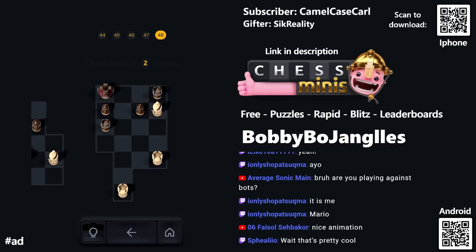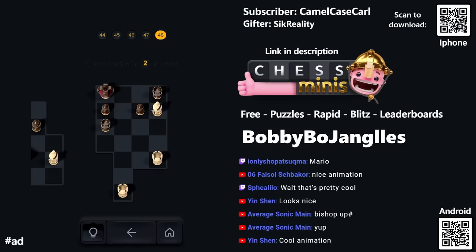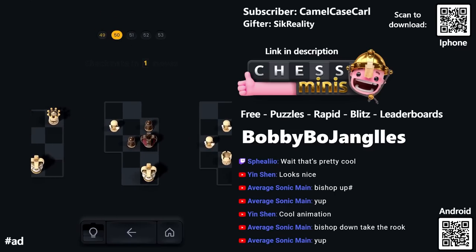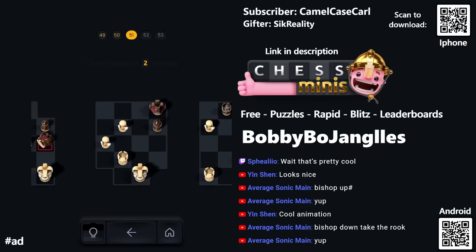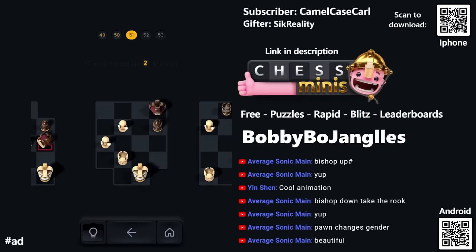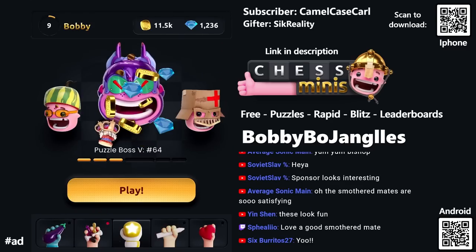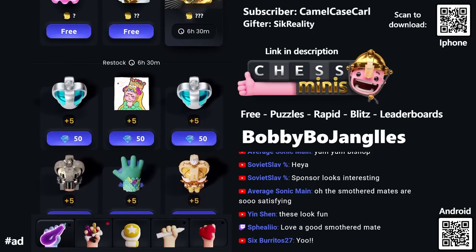Let's do a few puzzles so you guys get the idea. Checkmate in two here — yes, that's one. The rook takes and then my other rook — bishop goes and the rook comes up. This is a promotion. I'm on puzzle 50 right now — they start out easy and get harder. Pawn promotes, bishop blocks, and then the rook slides over — checkmate. I want to check out some of these rewards because I'm getting diamonds and coins.